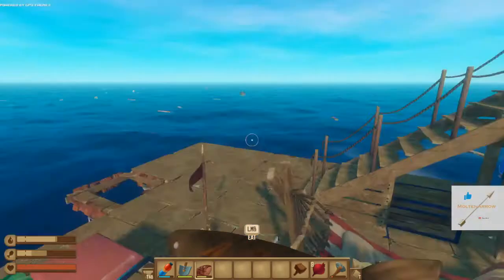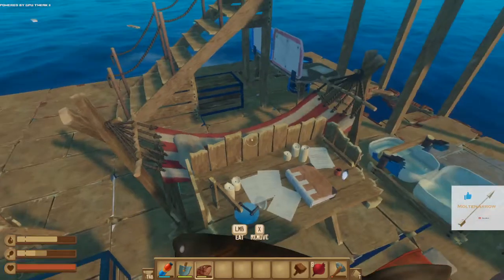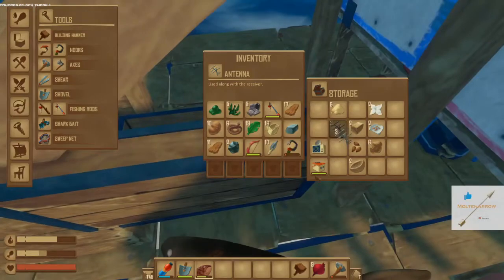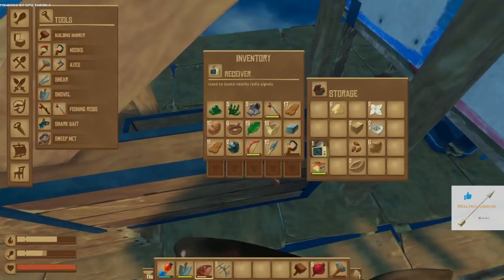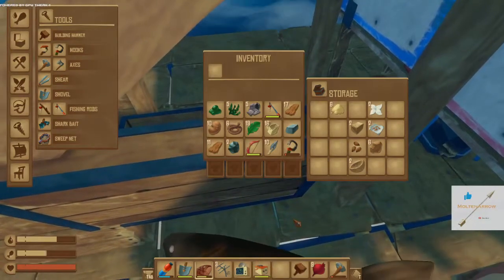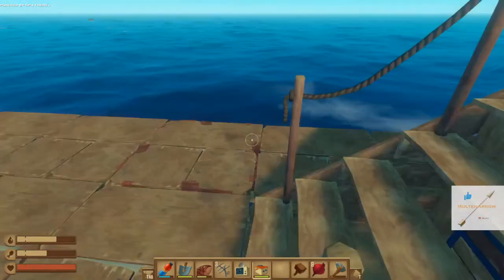I'm going to show you how to set this system up. First of all, you need to get the stuff. You need three antennas, one receiver, and one battery. I think you also need the building hammer to make a table.